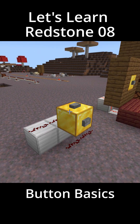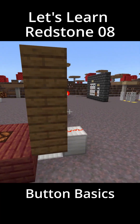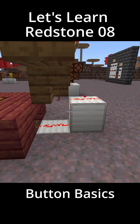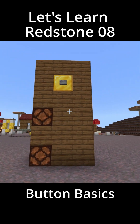It can be a little tricky pulling power out of a button, especially if you want the button up higher than on the floor. To do this, there are some tricks you can use, like redstone torches to send power down. Also, stairs look like a solid block but aren't, so they don't cut the redstone if they are placed diagonally on a redstone line.